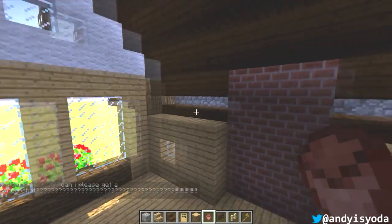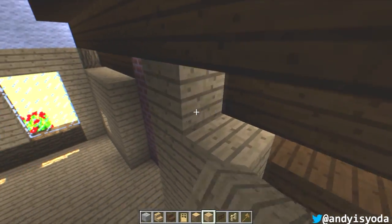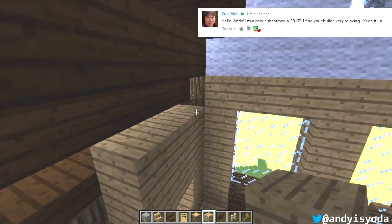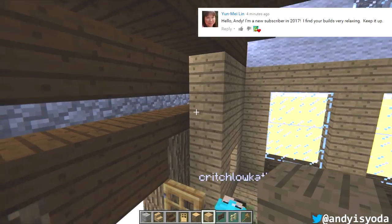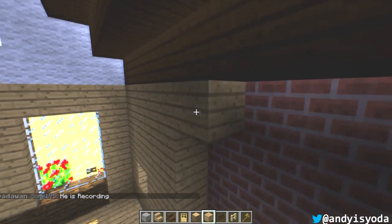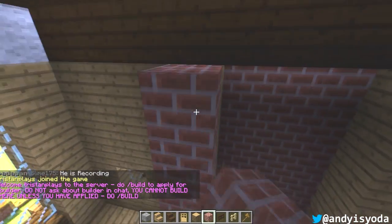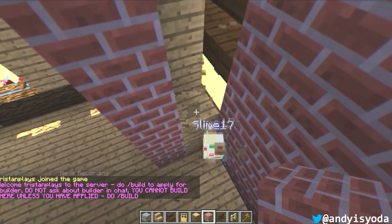A tavern - okay, some jobs to do first of all. Build up these walls like this - they've got to be all the way up to the top. That's the first job to get out of the way. Make the place look decent inside and then we can make it look like a tavern, maybe a small bar. I'm not going to go overboard with the decoration inside; you guys can add to that.